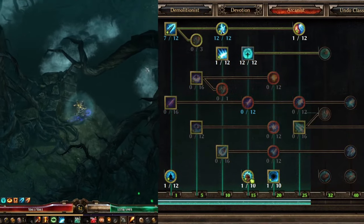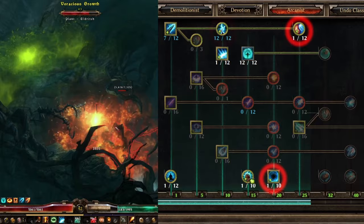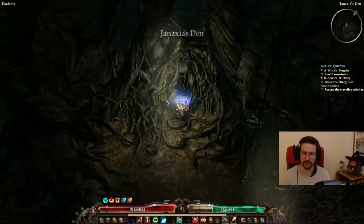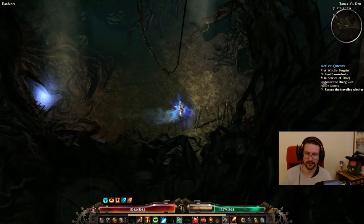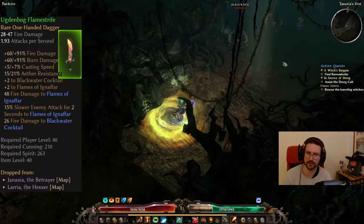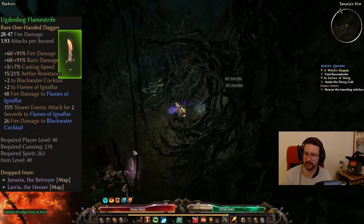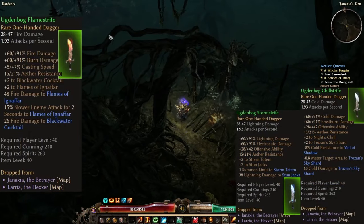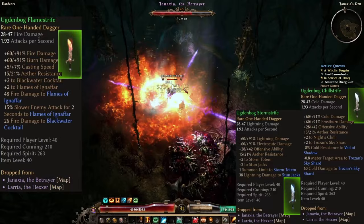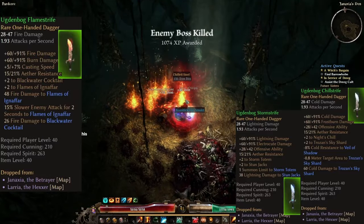In the Arcanist Tree, you can see I pushed a bit further — picked up a 1-pointer in Nullification, a 1-pointer in Elemental Balance, and soft-capped Overload at 12 points for Offensive Ability. In Act 5 in the Ugdenbog, you have some really nice items you can get. You can get the Ugdenbog Flamestrike from one of the two witches, either Genexia or Laria. If you kill Laria, you have another target to farm for these Flamestrikes, Chillstrikes, and Stormstrikes. It's around a 30% chance for them to drop, so reset the session until you get the Ugdenbog Flamestrike.